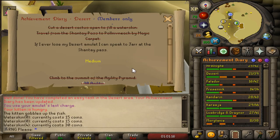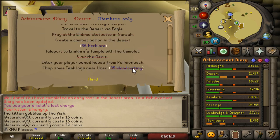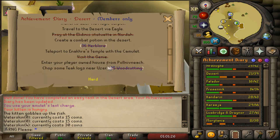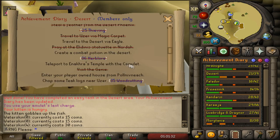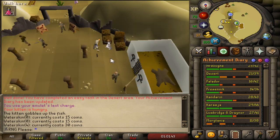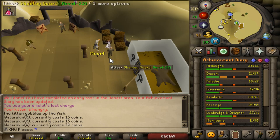As I was doing the desert I noticed I've pretty much got most of the desert medium done. The only thing I currently can't do is one task because I haven't done the quest. If I just do that quest I can do all of these very quickly - I just need to change my house to Pollnivneach, go there, chop some teak logs, create a combat potion and travel to the desert via eagle. This is literally the easiest medium diary for me to do right now because half the stuff is already done from previous desert content.